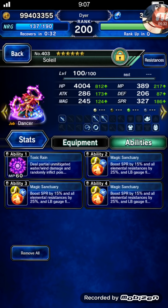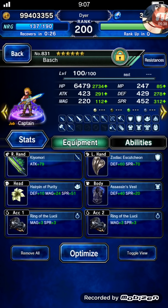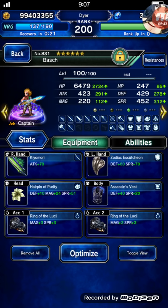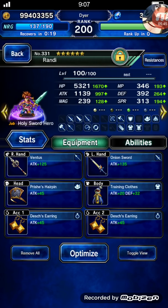Soleil — I put Toxic Rain on her but I just built her to buff Toxic Rain to inflict disease. Full evade Bosch — it's a crazy way to lower elemental resist.